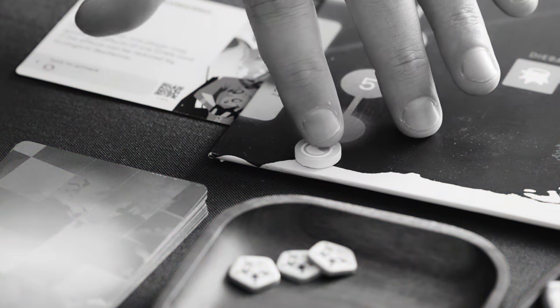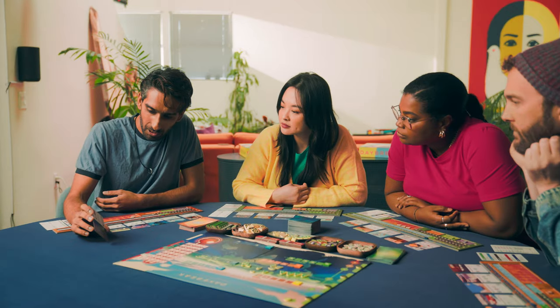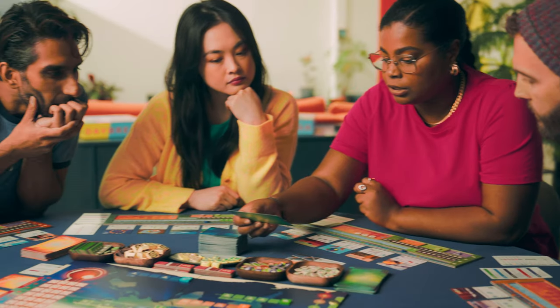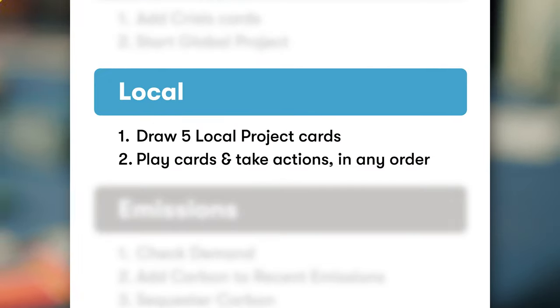But we only have so much time before it gets too hot and too dangerous. The best way to learn to play is just to play, so feel free to follow along with the reference cards as we go. Our game is set up, and my team has just completed the global stage that starts every round. We'll show you the global stage at the end — let's get into the local stage, where you and your team take action on your climate strategy.